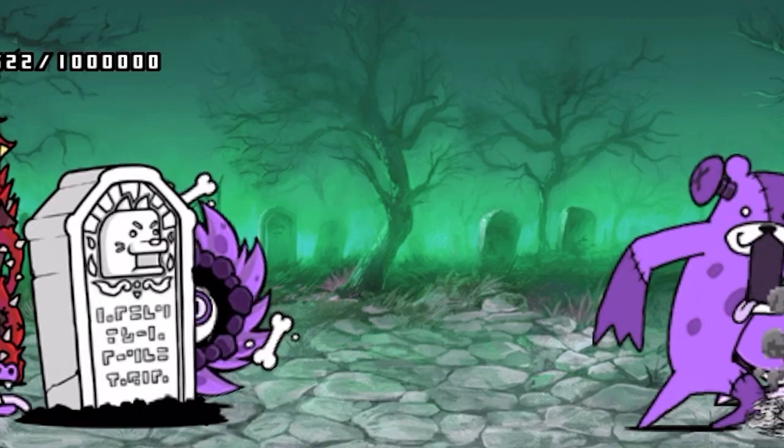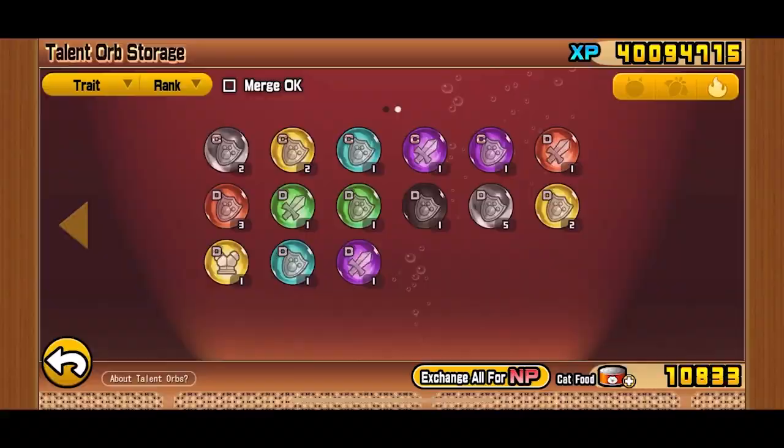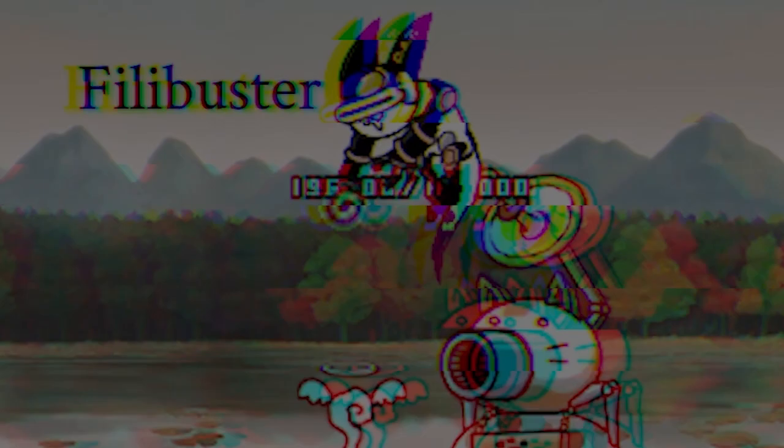Talent orbs are orbs that can power up certain talented units to a higher degree. You can obtain these orbs by completing Enigma stages or Baron stages that have a chance to send you to a second stage. They can either increase resistance or damage depending on what the game gives the player. You can also combine talent orbs with other orbs of the same abilities and rank to create a more powerful orb for talented cats.